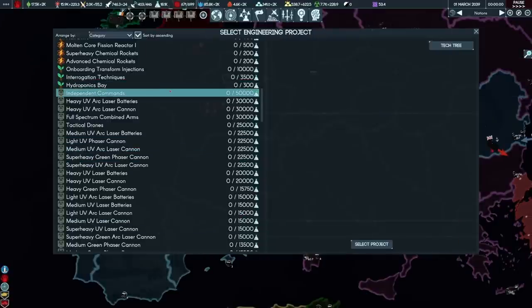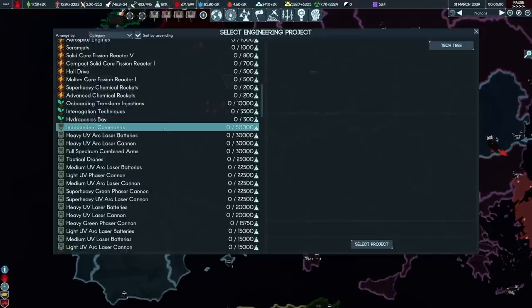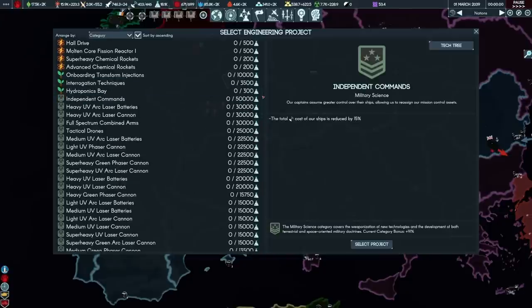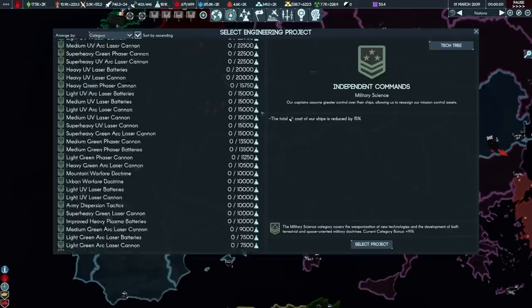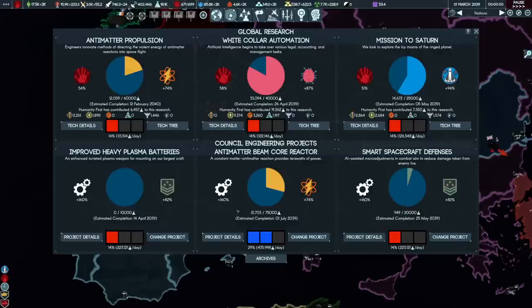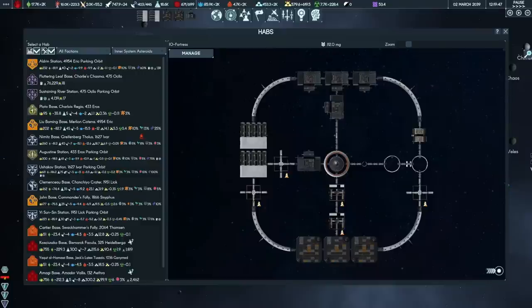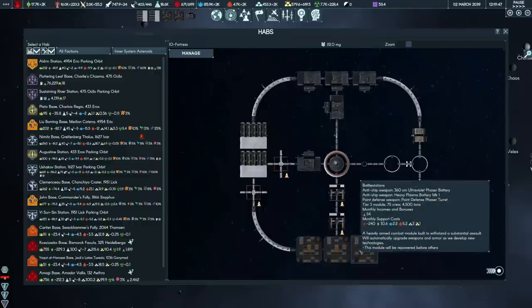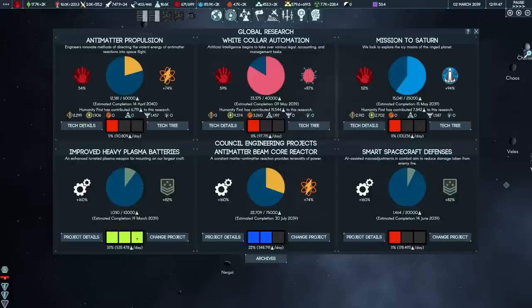Fantastic. Those hab modules are completing. Now I'm considering doing independent commands, which is a minus 15% mission control cost for my starships. I'm also doing a damage reduction technology at the moment. So improved heavy plasma batteries is probably the go, as these will be used on defensive stations. The IO Fortress battle stations are now online, which means we really should rush out those heavy plasma battery mark twos. We might need them.